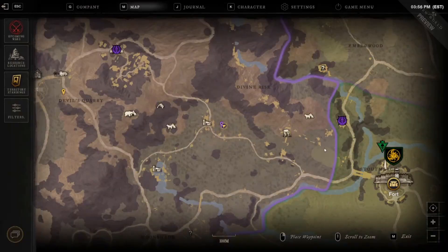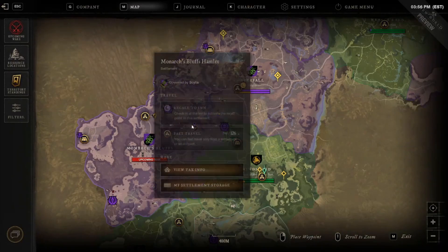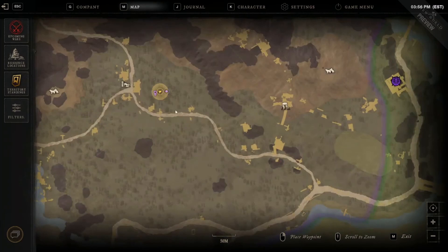The first spot is in Monarch's Bluff — there's about six nodes that spawn. I'll show you right here on the map where it's located.